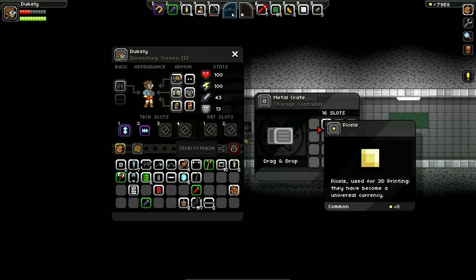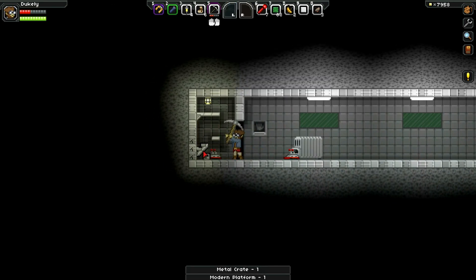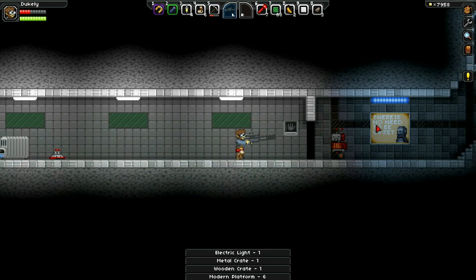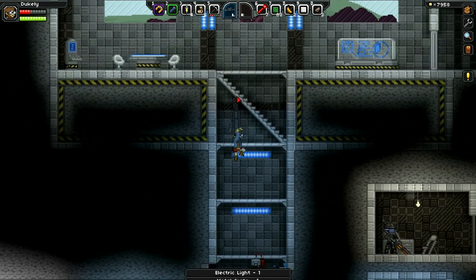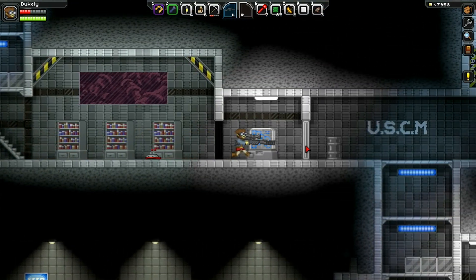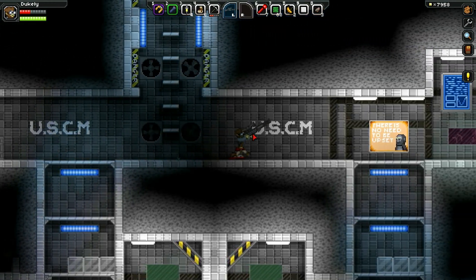Storage crate with nothing in it. Oh, some money in that one. I'll take these metal ones — and the wooden ones too. They're like chests but you can stack them, which is much better, especially on your ship where you don't have a whole lot of space. I think I went down that one already. Let's go down here.